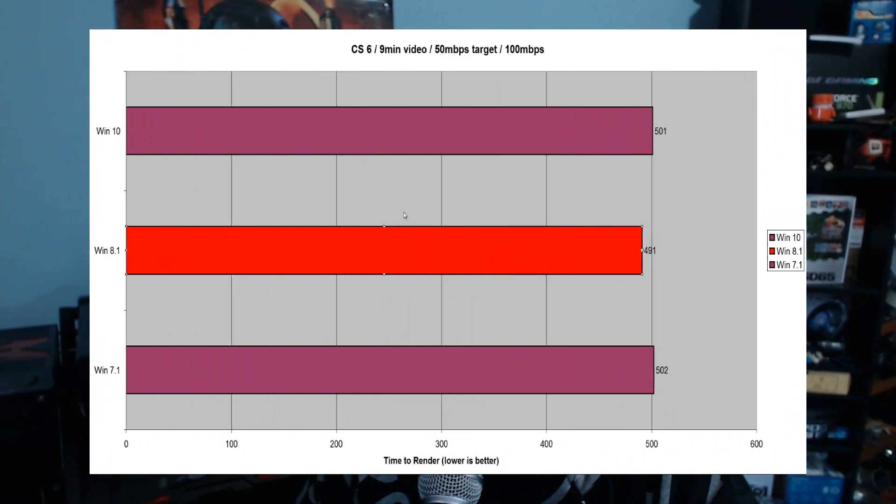Moving on to CS6 Adobe Premiere Pro: a nine-minute video with a 50 megabits per second target and 100 megabits per second max. Windows 10 rendered it in 501 seconds versus Windows 8.1 at 491 seconds versus Windows 7.1 at 502 seconds. Windows 8.1 scored a victory, consistently rendering a little faster. I tested this twice on all three OS's, and 7.1 and 10 scored about the same.